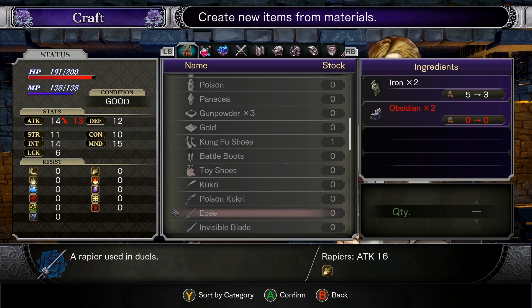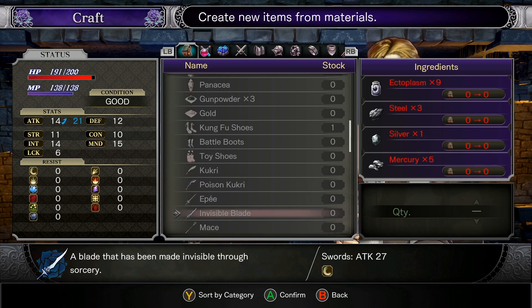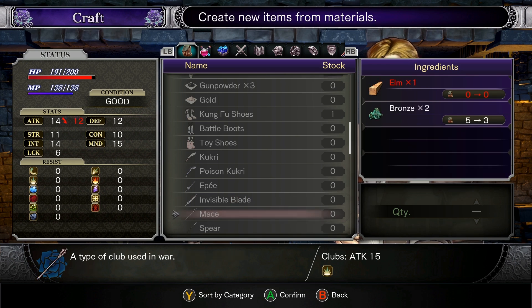We'll just rub some frogs on it. Invisible blade: a blade that has been made invisible through sorcery. So when you swing it, you're just swinging your hand and nothing else? I think I could probably make this — I remember seeing ectoplasm, steel, and mercury. I don't know if I saw silver. This is a pretty nice blade though.